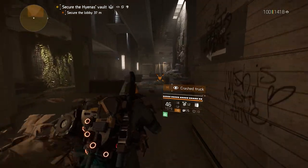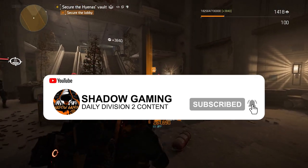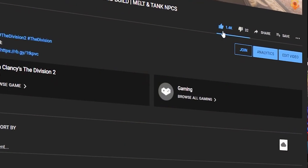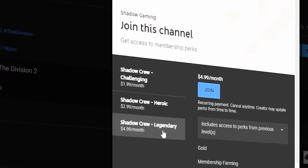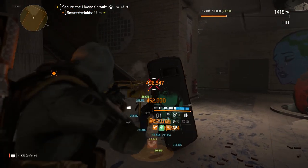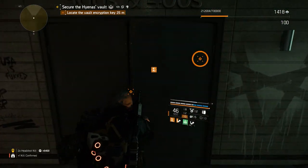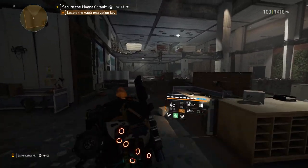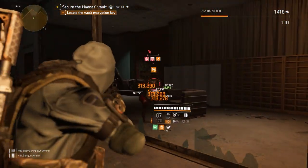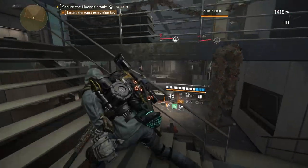Alright Agents, that was your daily farming guide for today. I hope you enjoyed the video — if you did, consider pressing the subscribe and like buttons below. If you'd like to become a member of this channel for extra support and exclusive perks, click the join button down below. Always remember to check the video description and pinned comment for gear and weapon spreadsheets, weekly vendor reset info, merch store, discord, and clan. Take care and stay tuned for more daily Division 2 coverage. This is Agent Shadow signing off — I'll see you in the next video.